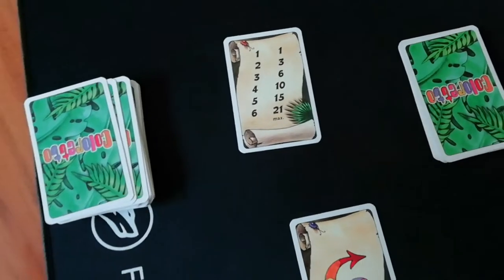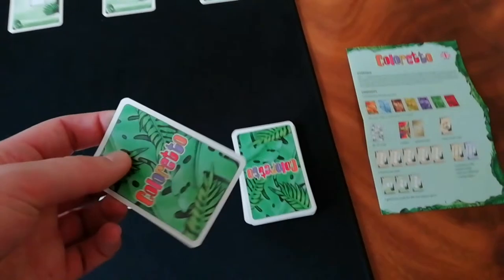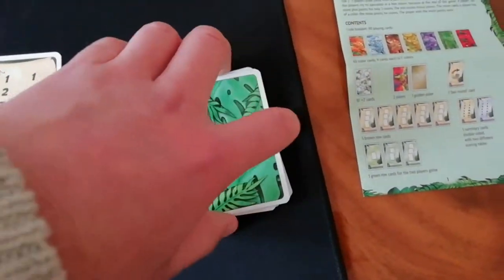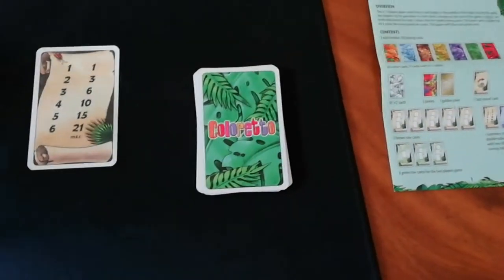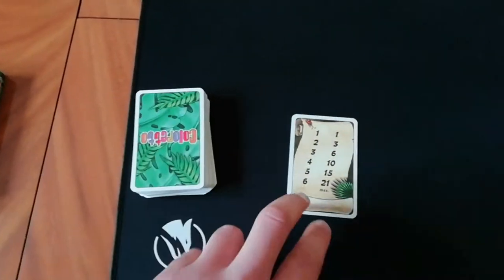But let's show you how you play it first. I'm going to take this game end card and put it above 16 cards taken from the deck — this just shows when the game is going to end. I've shuffled the cards and put them in the deck, so when that card shows it will be the last round of the game.